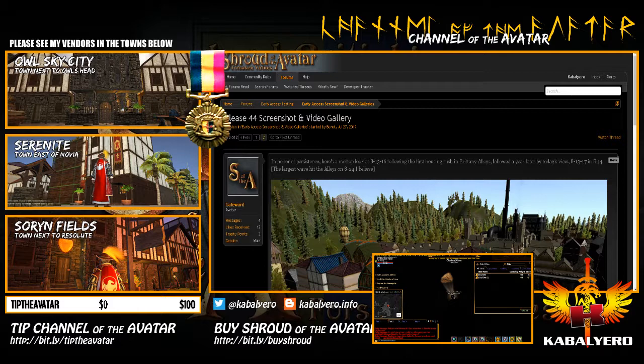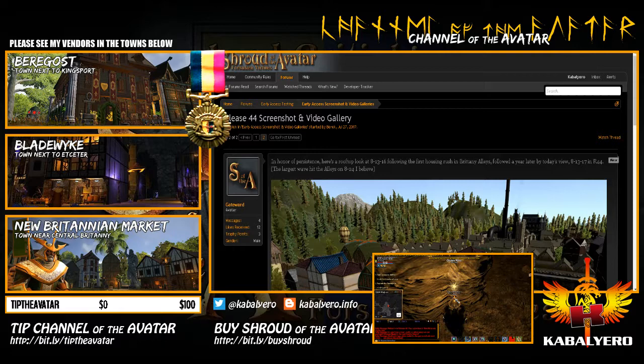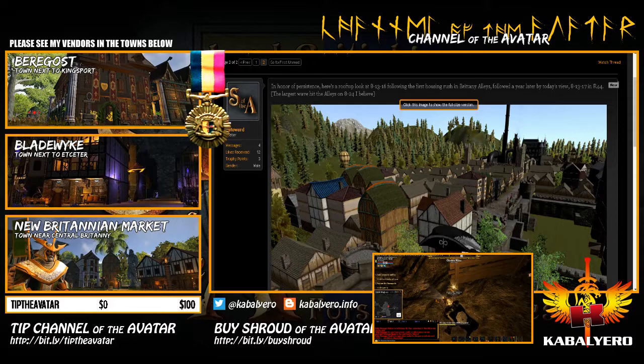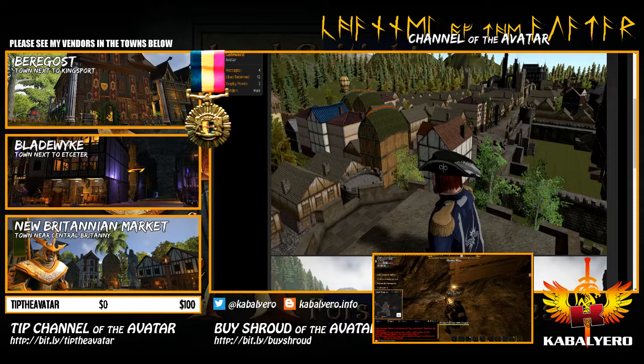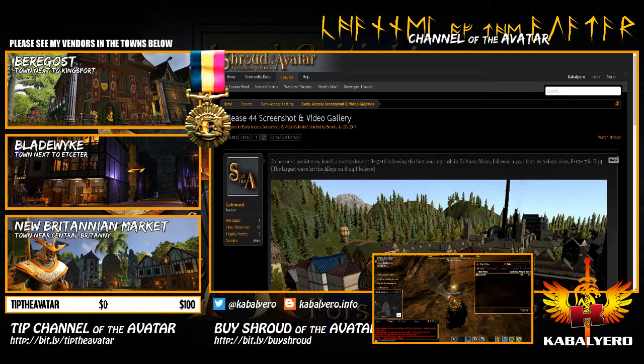So let's go to the next page - there are two pages of screenshots. Casting Light, Strength of Earth, and Mine. I don't know where this is. Brittany Alice - okay, so this is a screenshot of Brittany Alice, it looks nice. Those are all the screenshots posted in the Release 44 Screenshot and Video Gallery thread.